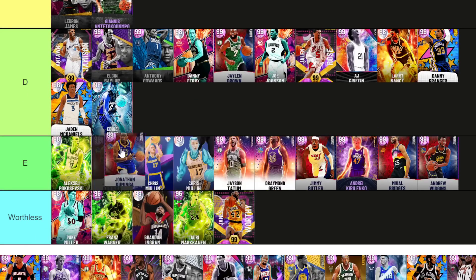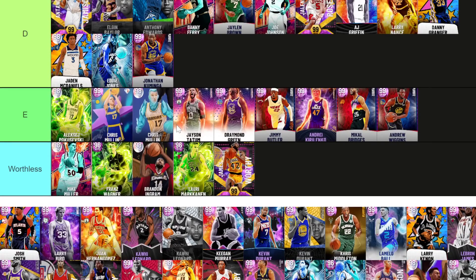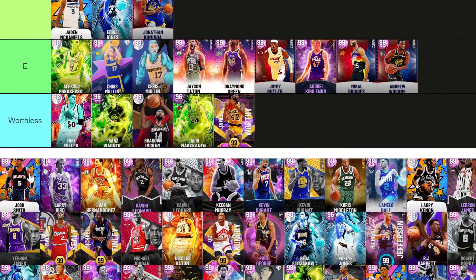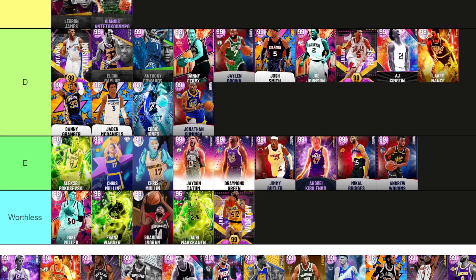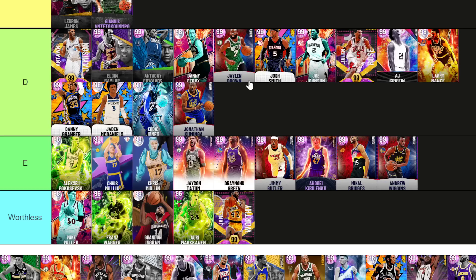Kominga — I think he's a step above all of these guys. I don't think he's anything spectacular but I do really like him, a really really good player. Josh Smith — people might kill me for this, but I'm going to go D tier. I don't like this card. I loved Josh Smith cards earlier in the year — the Diamond Beast one was incredible, the Pink Diamond was incredible. But for some reason this is the least success I've ever had with Josh Smith.